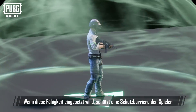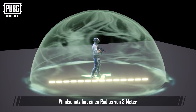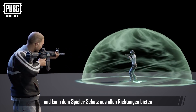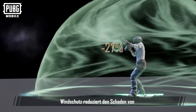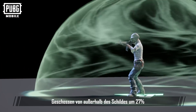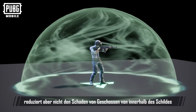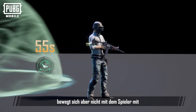When this ability is used, the player will be protected by a protective barrier. Wind Shelter has a radius of 3 meters and is able to protect the player from all directions. Wind Shelter reduces the damage of bullets shot from outside the shield by 27%, but doesn't reduce the damage of bullets shot from inside the shield. Wind Shelter lasts for 55 seconds, but doesn't move with the player.